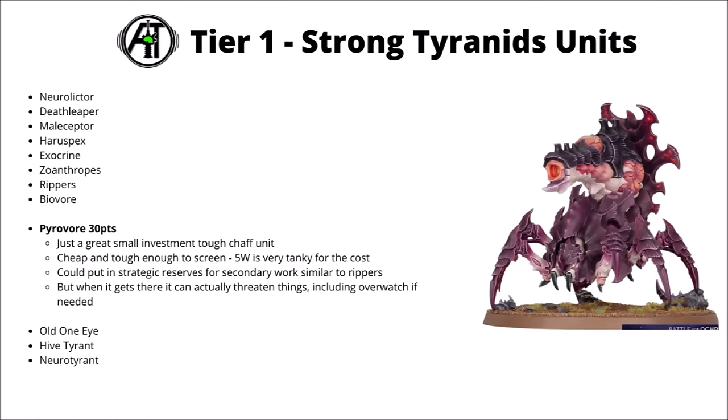Next up, and for the perhaps surprisingly cheap cost of 30 points, there's the Pyrovore — one of the cheapest units that the Tyranids can field, and surprisingly only 10 points more than Rippers. If you can spare a little bit more to invest in your chaff placeholder type units, then this guy might well be worth the upgrade. It's genuinely very tough for the cost, going up to a big 5 wounds with a 3+ save now, and does actually have some threat at killing enemy infantry units with that big flame cannon. It potentially could be a unit to put in Strategic Reserve to do secondary objectives, with the advantage over a Ripper that it can actually threaten a bit of damage on enemy units, plus potentially even threaten overwatch and have some objective control. Taking anywhere between 1 and 3 individual ones is probably not going to be a bad move.